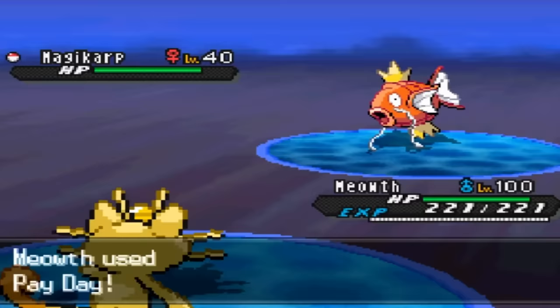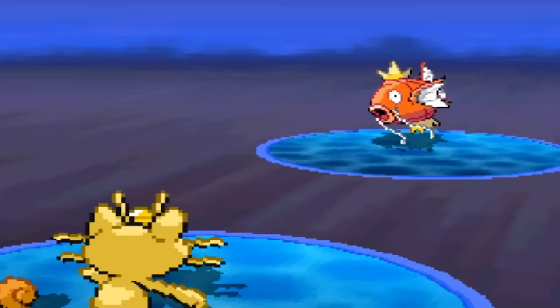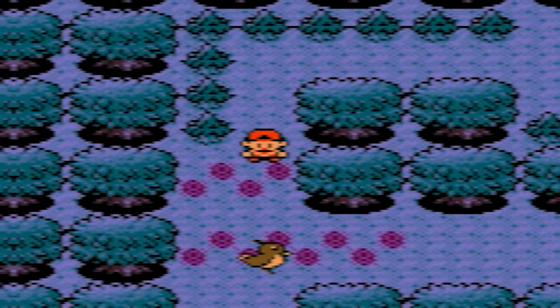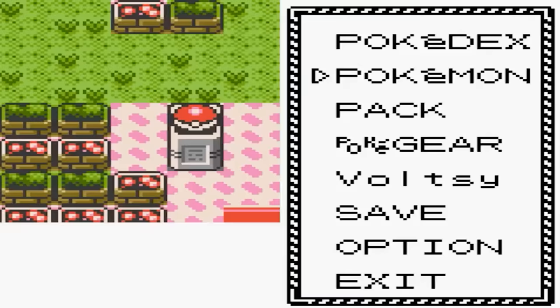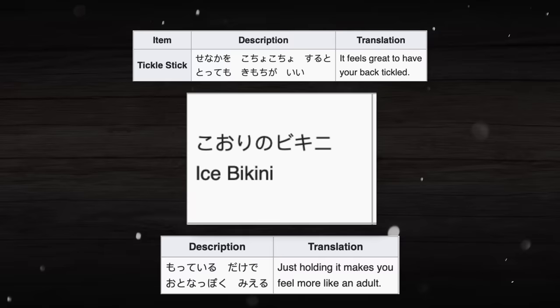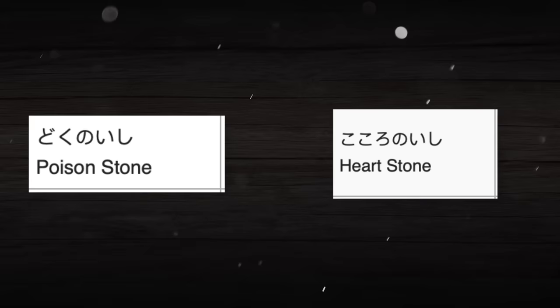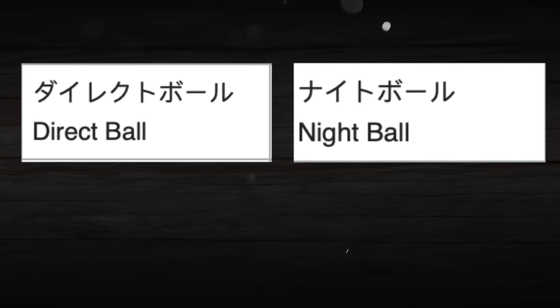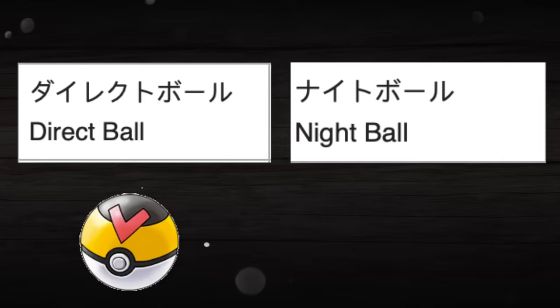There is also data within the Gen 2 games that reveals that Payday was originally going to be a field move, much like Cut, Strength, Surf, and Fly, though what it would have done is unknown. Within the Gen 2 data there is also an unused memory game that would have been playable at the Game Corner in Goldenrod City. Found within leaked demos of Gold and Silver are also a lot of unused items, including strange ones known as the Tickle Stick, the Proof of Adulthood, and the Ice Bikini, as well as fascinating ones like Heart and Poison Stones that would have originally evolved Eevee into Espeon and Umbreon. There were even cut Poké Balls including the Direct Ball, which became the Level Ball, and the Night Ball, which eventually became the Dusk Ball that debuted in Generation 4.